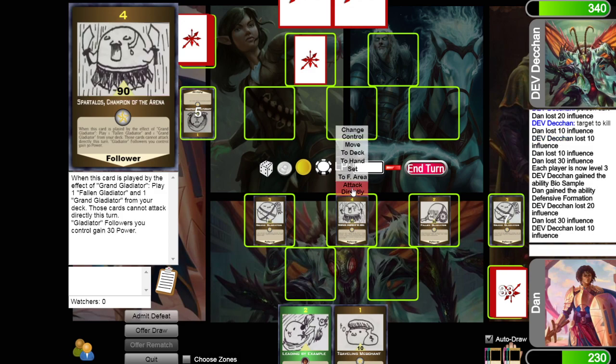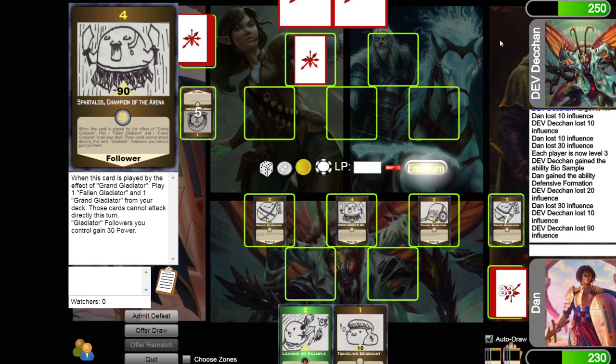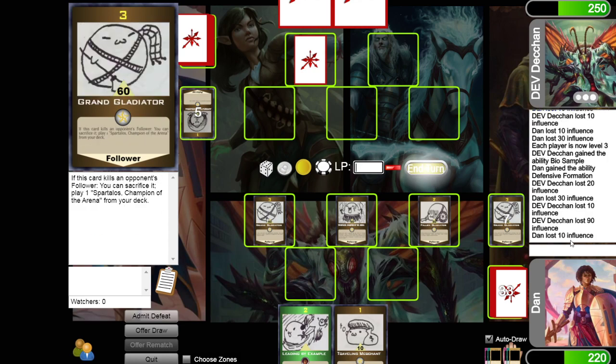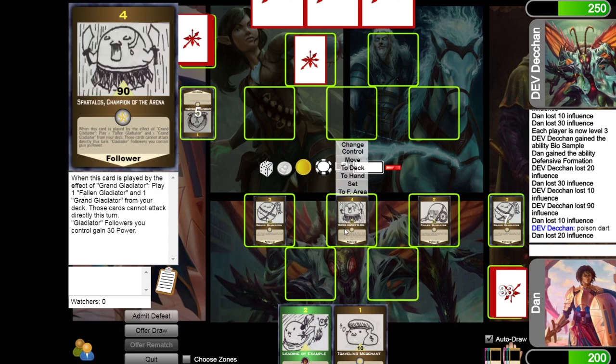He'll take 10 more and 10 more, and Spartalos can attack directly for 90. That'll be my turn. I take 10 for Lethal Poison Beta and 20 for the Poison Dart. I'm half dead, he's at 250, but I'm the one with control of the board. We'll see if he has an answer to Spartalos — it might be over next turn.